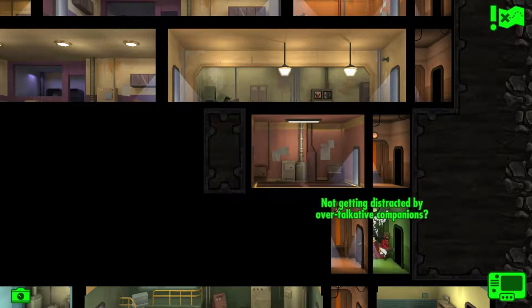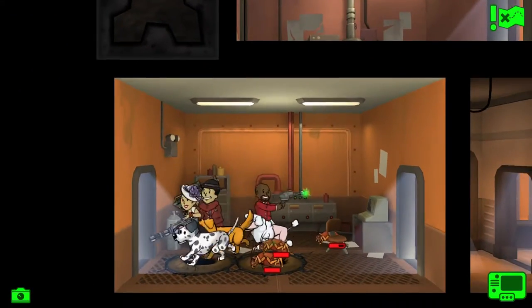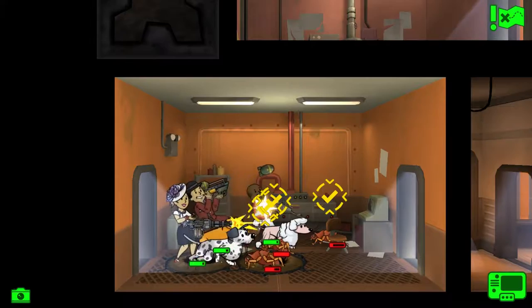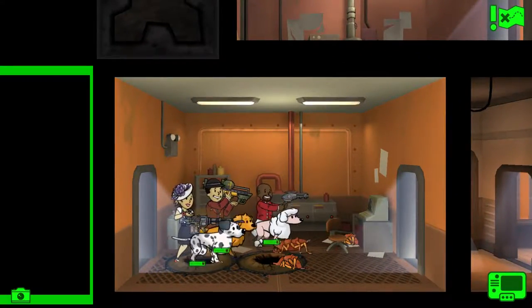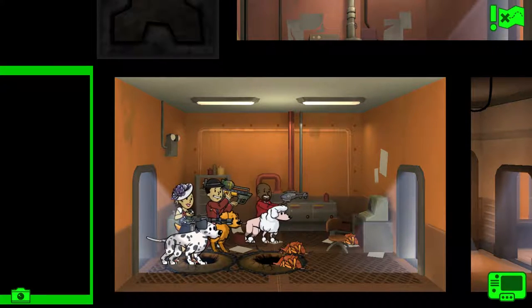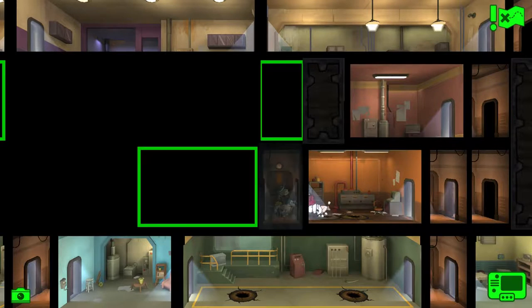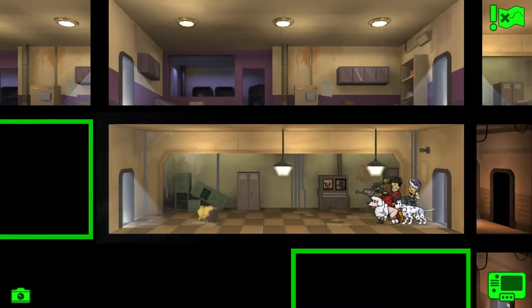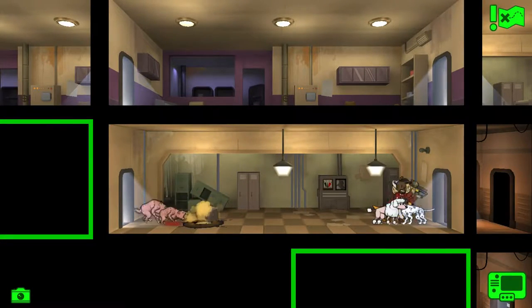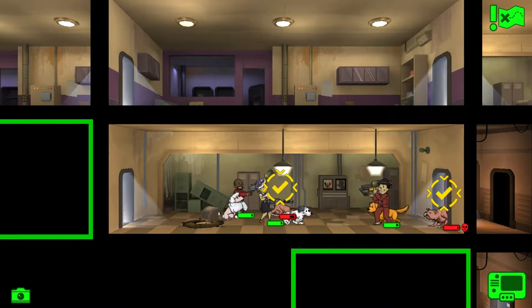Not getting distracted by overly talkative companions — they don't normally. That's something they could do: they could put radiation damage on some weapons, so radroaches would not be affected by something like that. Ghouls would not be affected by merv nukes and things — maybe slightly. Hey, it's a boss — kill it.